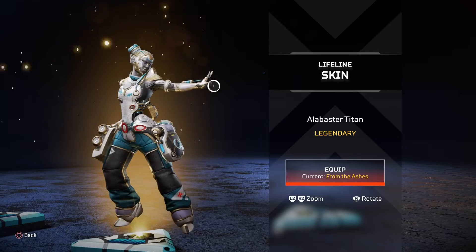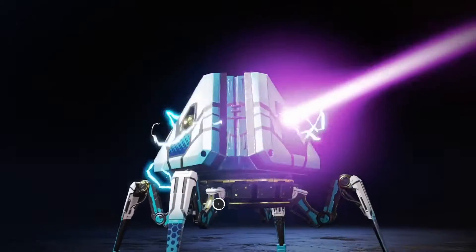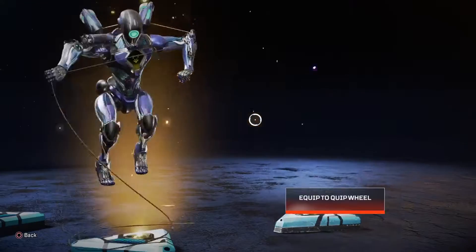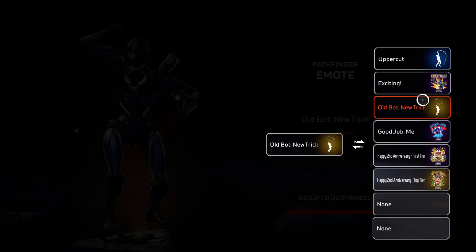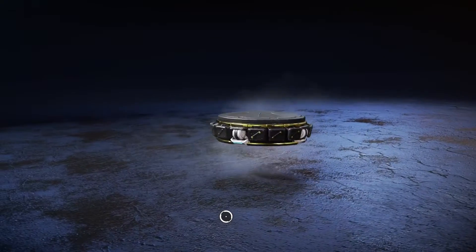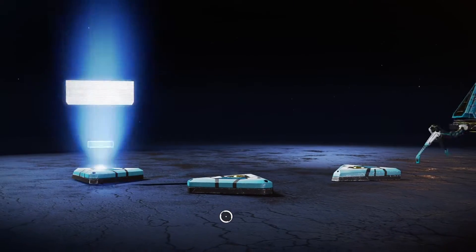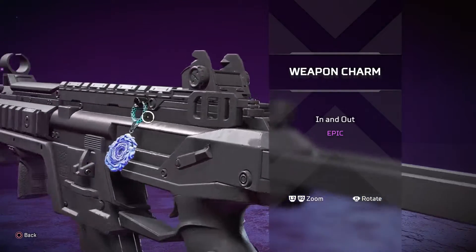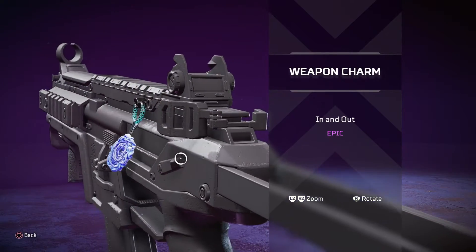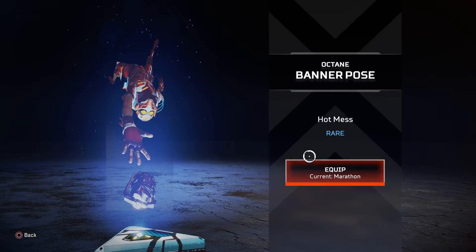We got Lifeline, pretty sick. Definitely cool emote right here, love this one. I have a robot one, the robot dance, but it got unequipped. Wait, what the heck — is this a Wraith portal in and out? Dang, they actually made a Wraith portal charm, that's insane.